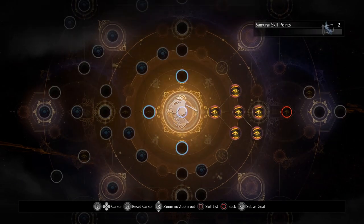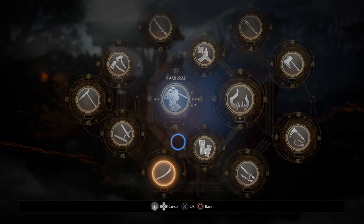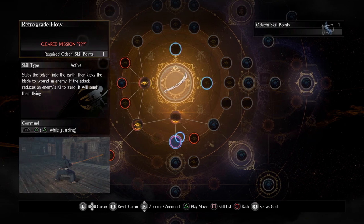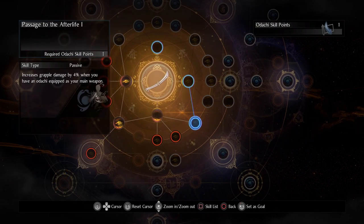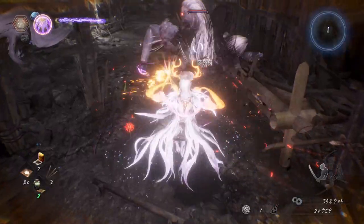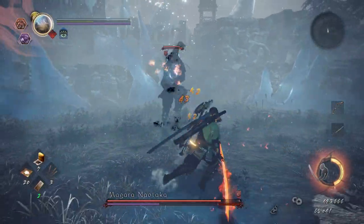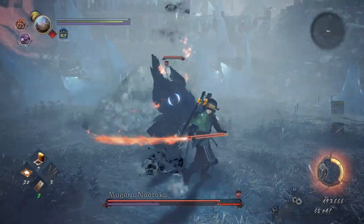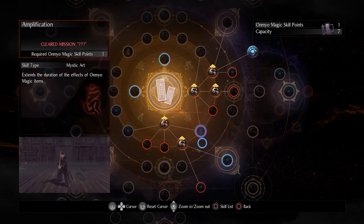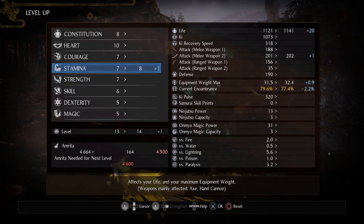When you first see the learned skills menu in Nioh 2, it's easy to get overwhelmed by the sheer number of skill trees available. Realistically, you're only investing in a few trees, so take a moment to decide early on which kind of character you want to play. Do you want to focus primarily on traditional samurai and katana skills, or would you prefer onmyo magic and Yo-Kai powers? Consider what interests you and which weapons you're most comfortable with, and then start speccing your skill points from there. You're still free to experiment, but once you settle on the kind of character you want to be, consider fully respeccing your stats and skill points accordingly.